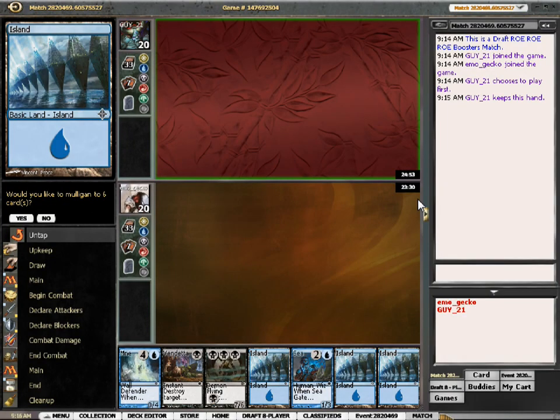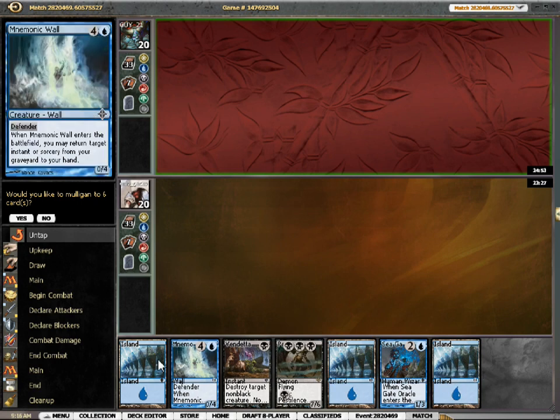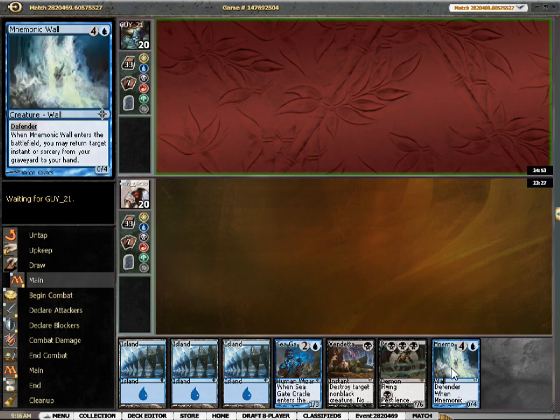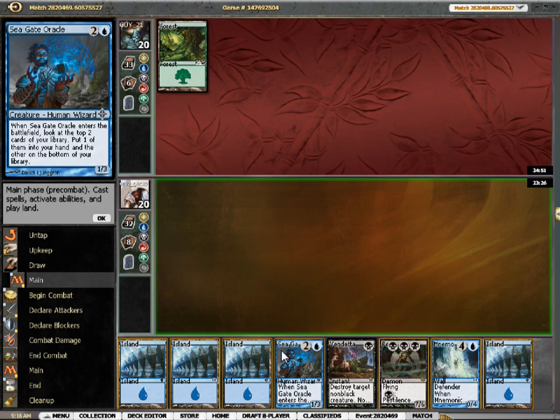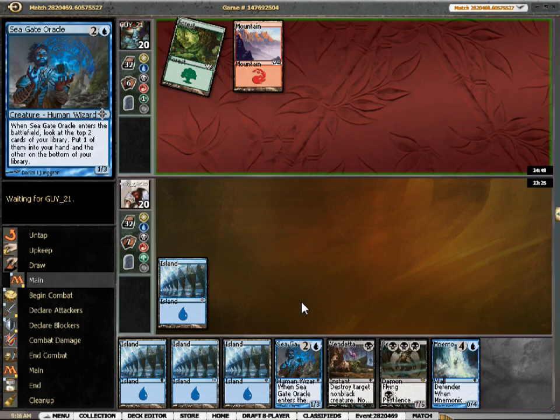Alright, here we are, round one, game one. And ooh, my opponent chose to play first? Have you ever played this format? I'm not gonna mug it, this will be fine — we'll get to Seagate Oracle and then I just need a swamp to get Vendetta and then snap it back with Mnemonic Wall. This is the absolute worst format to play first.